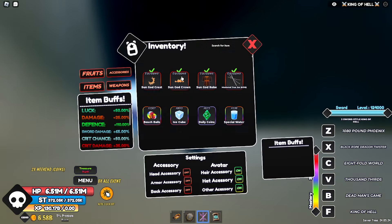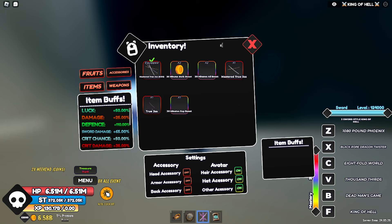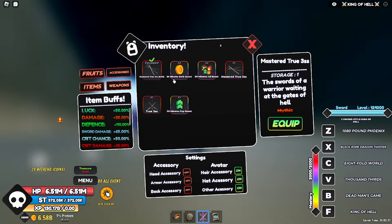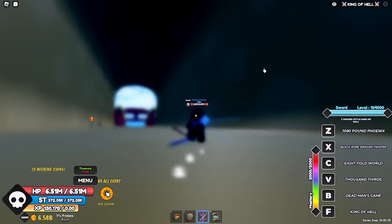You also gotta have this sword right here — the three sword style sword, or two sword style. You need this sword to be able to awaken to King of Hell.